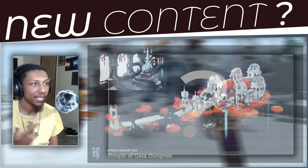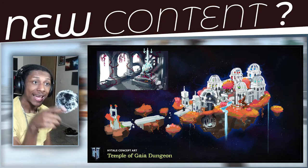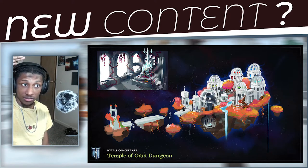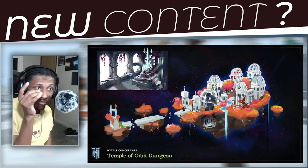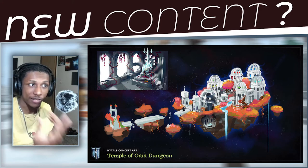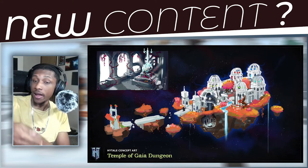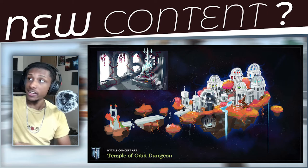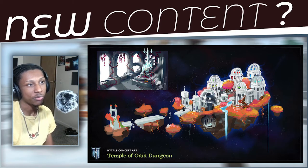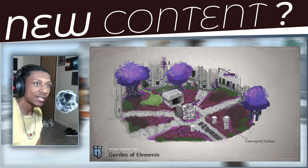Each portal is going to have its own dungeon. From the picture shown, it's called the Temple of Gaia dungeon, and it looks insane. In the image you can see a floating island in the sky with a bunch of buildings around it and a portal dungeon entrance in the center. It's floating in the sky — not on the ground where you'd randomly find it while adventuring. I don't know if it will actually be floating when implemented, but if so, that's pretty insane — like you have to find this floating place just to access another dimension.